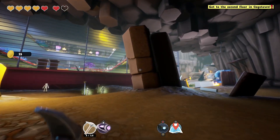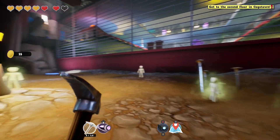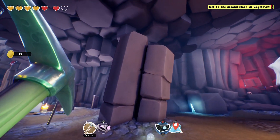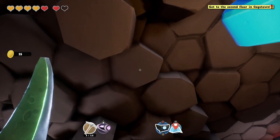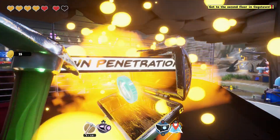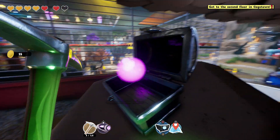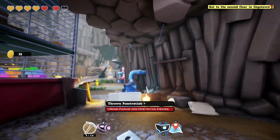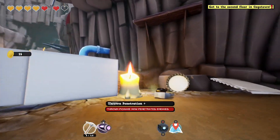There's something up there though, and we know exactly how to get it too. Fly! Yes. Please be something good. Throne penetration — thrown pickaxes now penetrate enemies. Okay, that's cool, I guess.